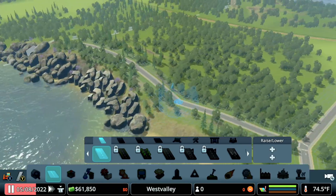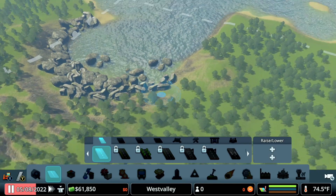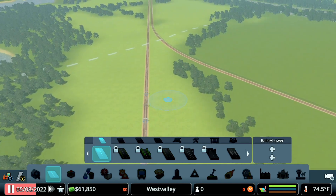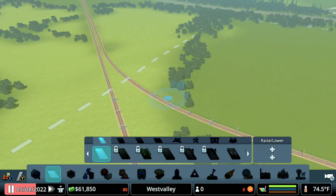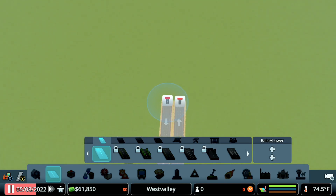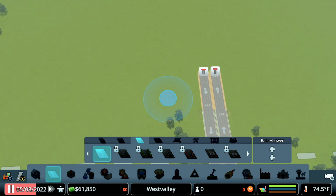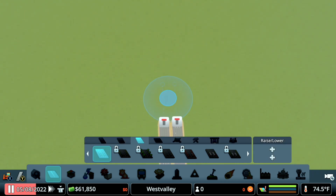Now we actually have roads coming off to this side and coming off over to here. It kind of gives us a little room to build back and forth, and it will keep our power and our water pretty close together. Coming into this way, we can actually expand over towards this side and come back over to here. I need to get our roads aligned, so I'm going to take it from the ramp and come about right in the middle of it.